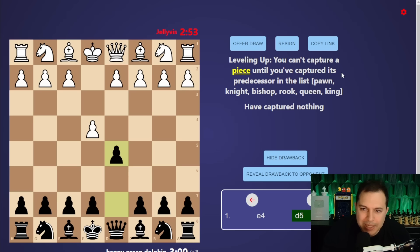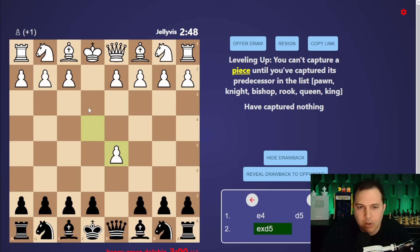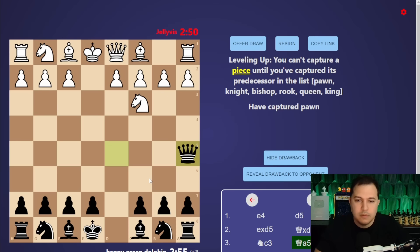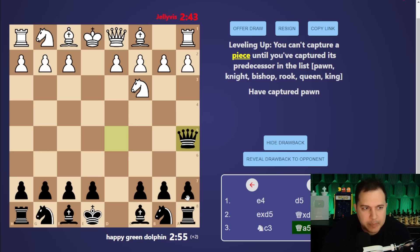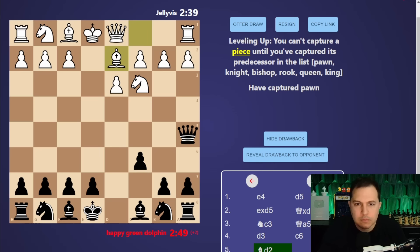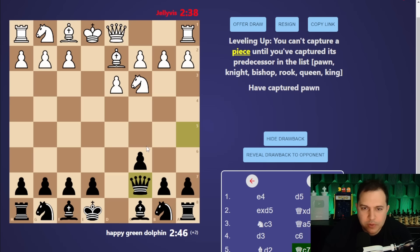Let's go for the pawn trade straight away. Once I take the pawn I can move on - I assume I can always take more pawns, knights, and stuff. Capture the pawn, so now I should be able to take knights or pawns. Let's go queen a5. I need to take a knight next.